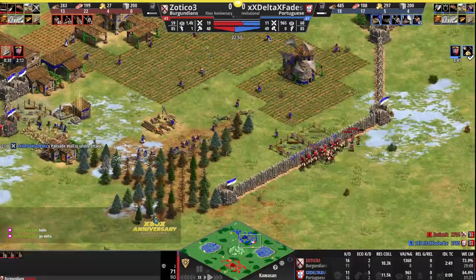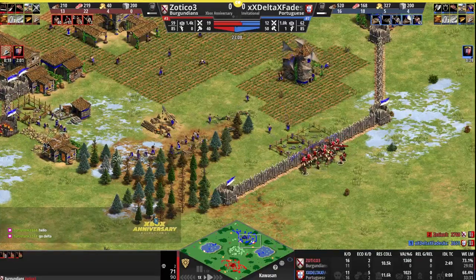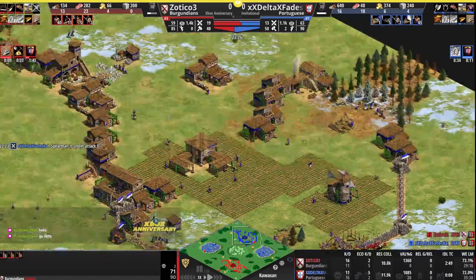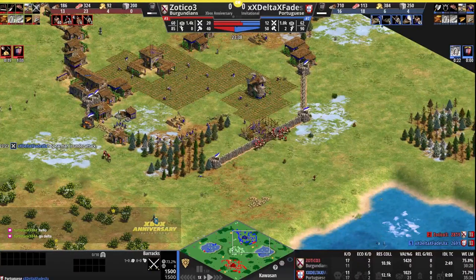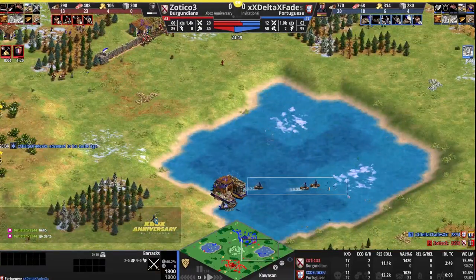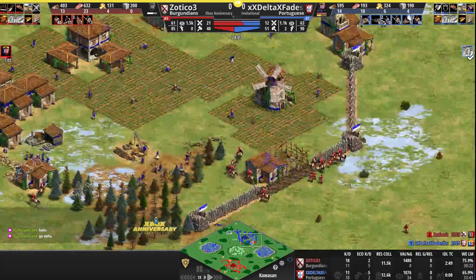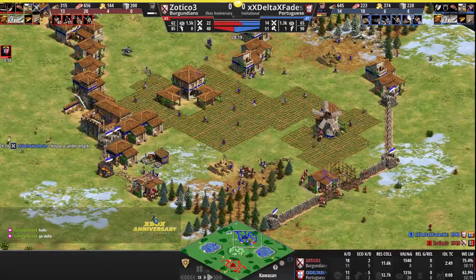Zotico could grab that early Cavalier though. Scouts trying to break in, Delta trying to rewall with houses, skirms trying to deny that wall. Zotico is going to go up to Castle Age, two minutes out, grabbing armor for his skirms. Delta just 21 seconds away. Delta in Castle Age grabbing armor for the Cav. Three fishing ships over here and one added on this side, not actually working — gather point set a bit past where the fish are. Scouts now breaking through. Just under a minute to Castle Age for Zotico.